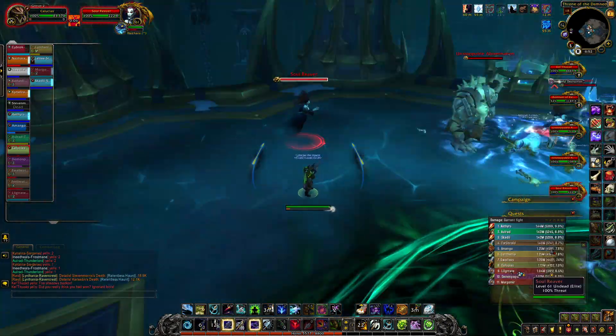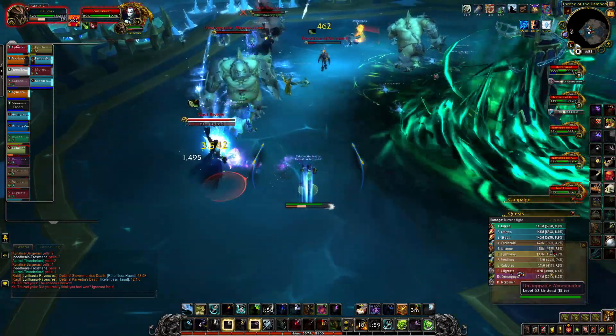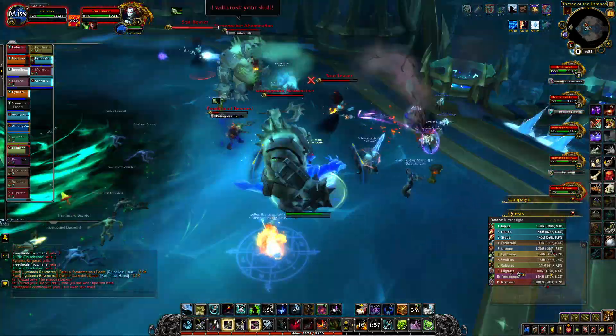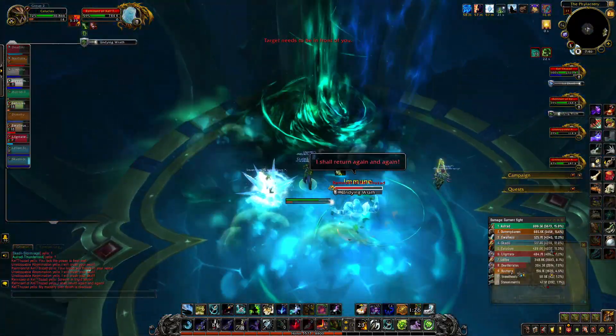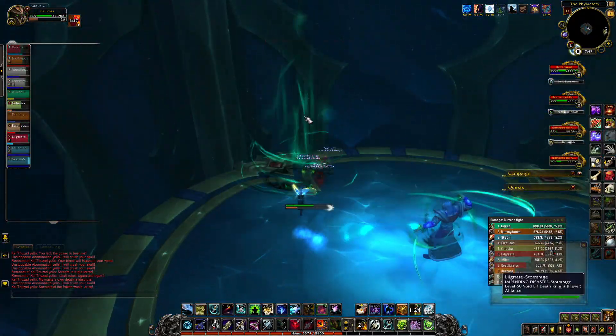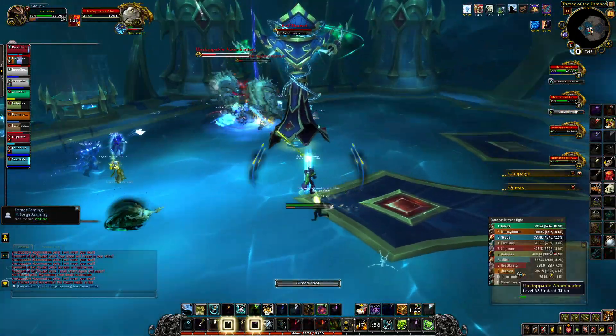In the main room there will be 2 abomination adds which need to be tanked and 2 banshee adds. The banshee adds need to be interrupted and killed first, then focus the abomination adds while dodging the green swirls. When the remnant of KT reaches 60% health he becomes immune, and the phylactery group needs to run to the green swirl and use the extra action button to leave.